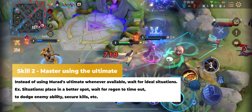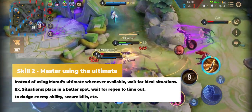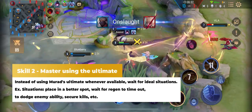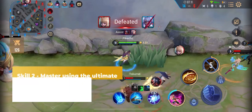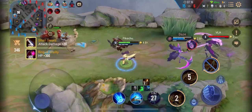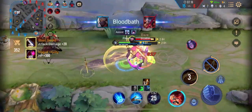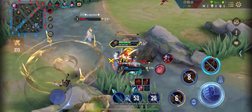Afterwards, utilize the ultimate as both a source of damage immunity and for finalizing kills. Since Morad's ultimate cooldown is longer than that of his other abilities, you can either keep auto-attacking before casting even if you have maximum stacks, or hold it until the optimal time to cast it depending on the enemies' abilities.